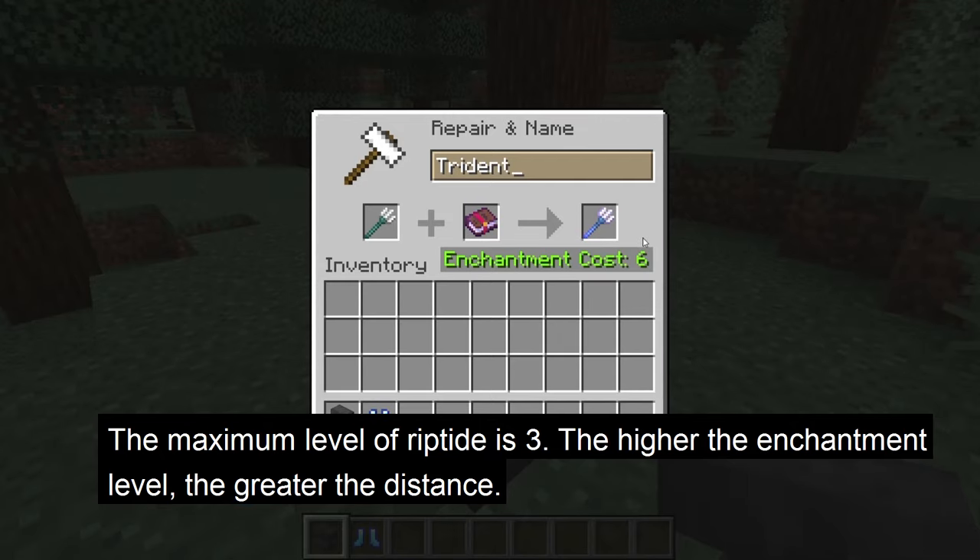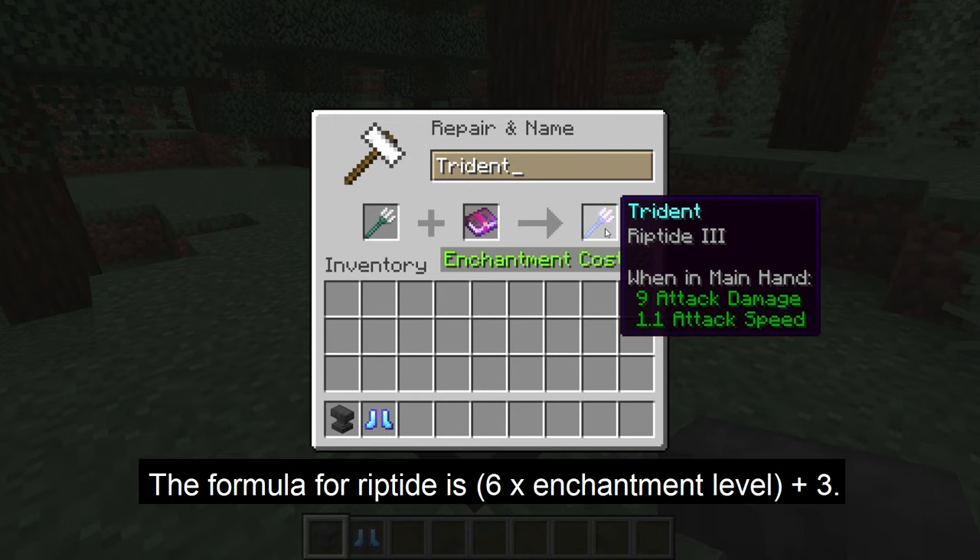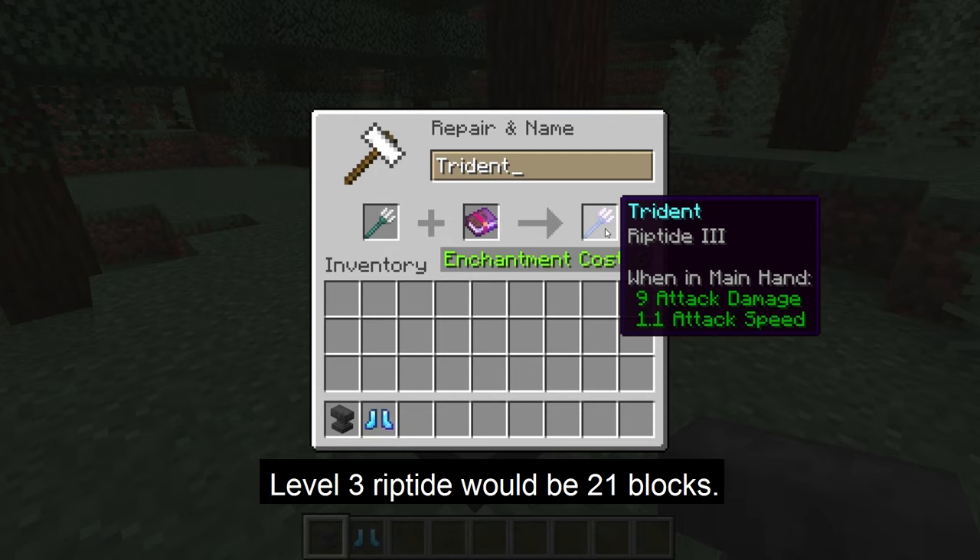The maximum level of the Riptide enchantment is level 3. The higher the enchantment level, the higher you will be thrown. The formula is 6 times the level, in brackets, plus 3. At level 3 Riptide, it would be about 21 blocks that you will be thrown.